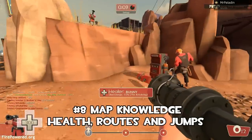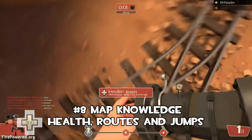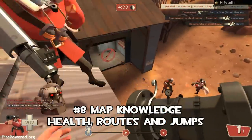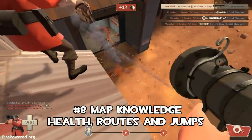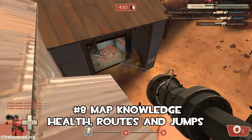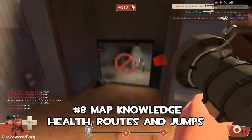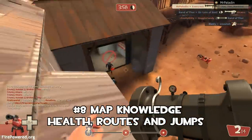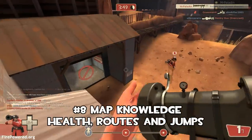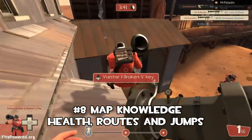Coming in at number 8: you need to have some map knowledge. You need to know where all the health packs are, where the ammo packs are, and what routes and jumps you can take. For example, we use our knowledge of this map to get up to a spot where the enemy team doesn't even look. We can go down and pick up extra ammo — no problem. Just knowing a few tricks about the map or having experience on it is good. What you might want to do is jump around in offline mode and see where you can get to with your different rocket jumps and sticky jumps.